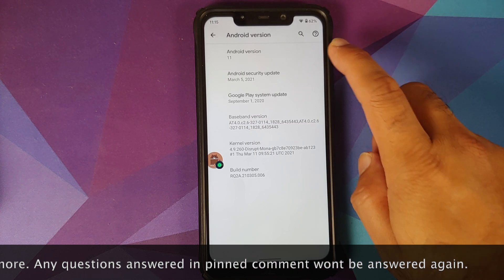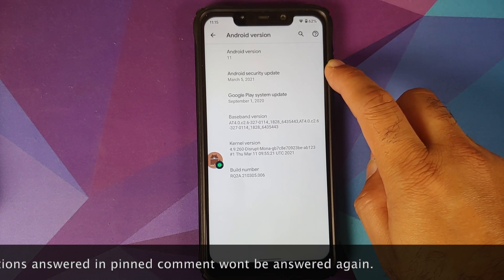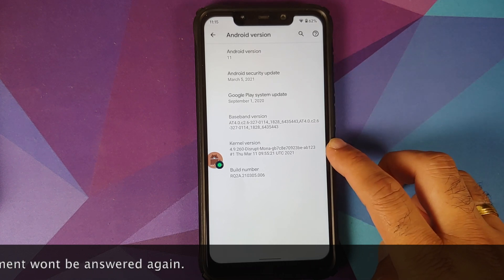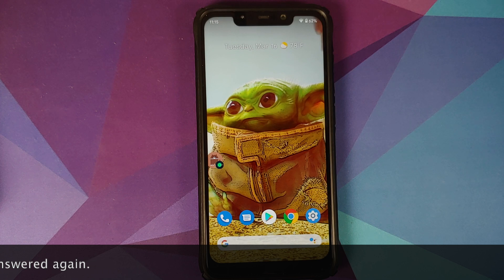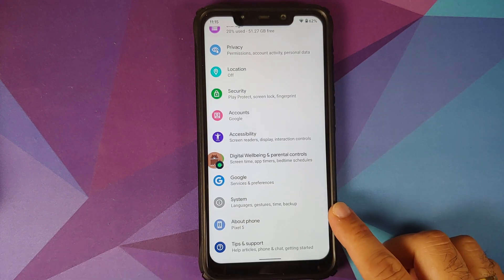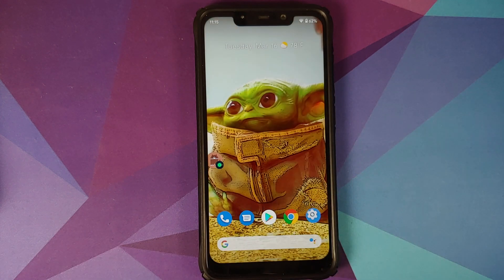As you can see, the Android version is 11, security patch is from March 2021. The kernel they are using is Disrupt Mona kernel and SE Linux is set as enforcing. Now, why do I call this the Pixel 5 ROM? Well, if you go into settings, about phone, it is mentioned as Pixel 5, and you do get Pixel 5 exclusive features on this ROM.